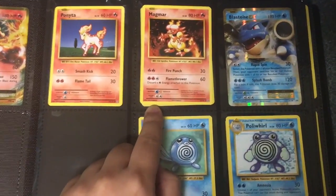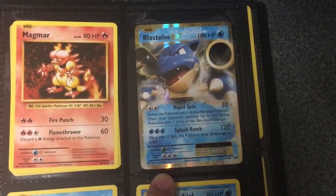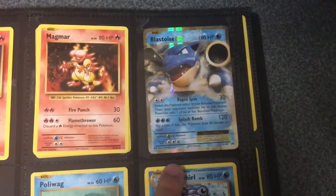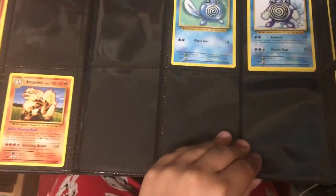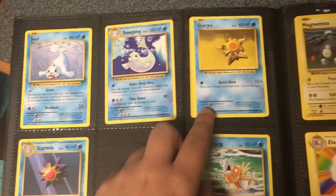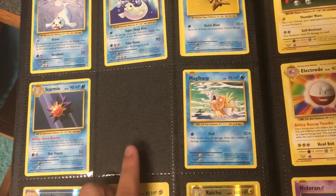If you see these underlined, that means they have a Shiny version of the card. I have a Blastoise X of 180 HP, a Rapid Spin of 30, and a Splash Bomb of 120 — you can see how pretty that card is. I have a Poliwag, a Poliwhirl, and I'm missing a bunch of the water type Pokemon in the set. I have a Seel, a Dewgong, a Staryu, a Starmie — which is the rare one — and I'm missing the break card.